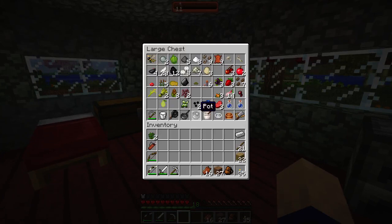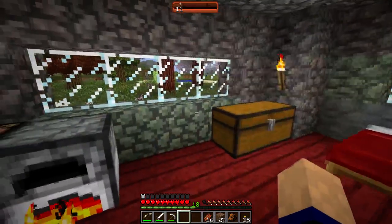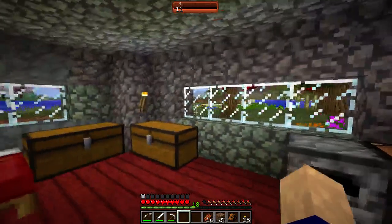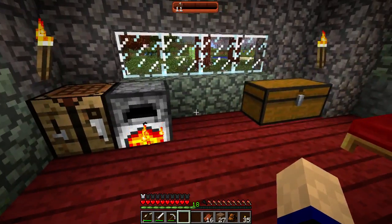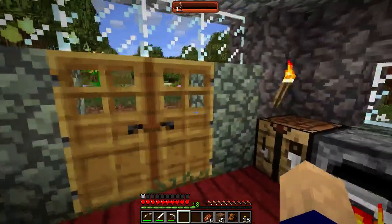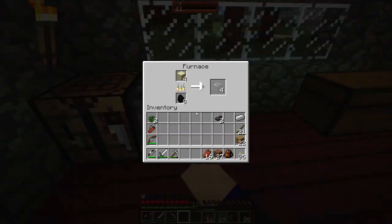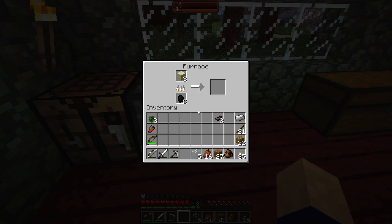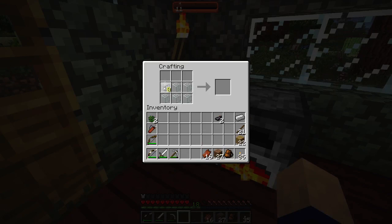Apparently you can turn reading glasses into sunglasses with gray dye. I need to kill a skeleton because I wasted all my bones on bone meal trying to grow some crops. But for now I just want to see what I would look like with glasses - that would be so funny. Waiting on the furnace... glasses! Nice. So we got two panes here, ink sacs there, and the frame - reading glasses!